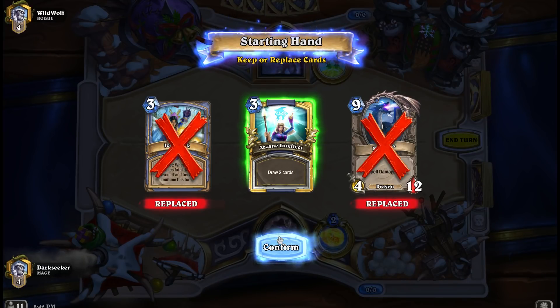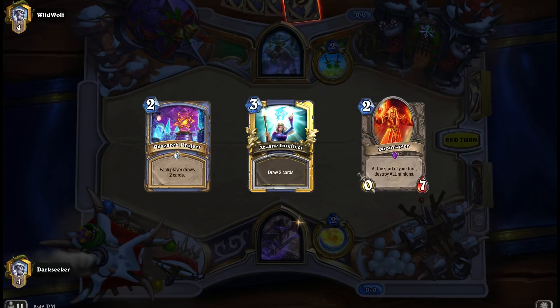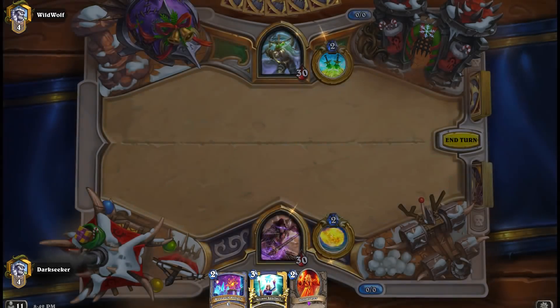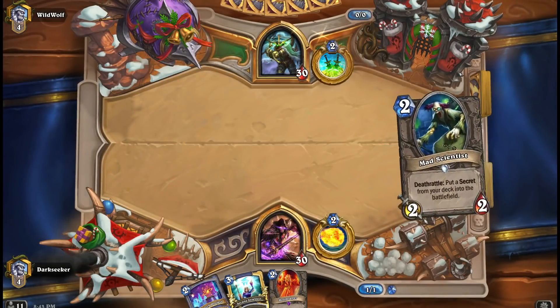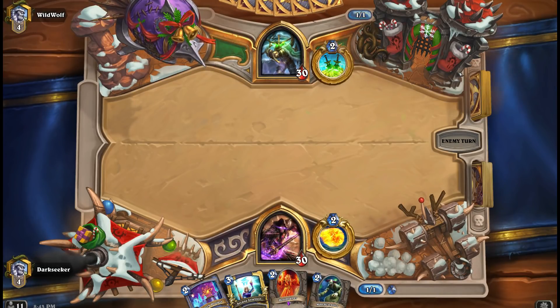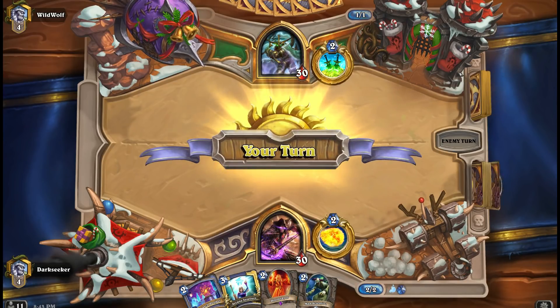This game is against a Rogue and I see Arcane Intellect - that's worth keeping, it's card draw. And a Mad Scientist, really really good. So we've got a nice curve here: Scientist on 2, Arcane Intellect on 3. Feels pretty good.